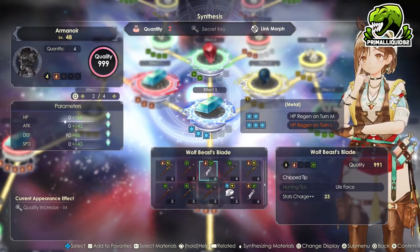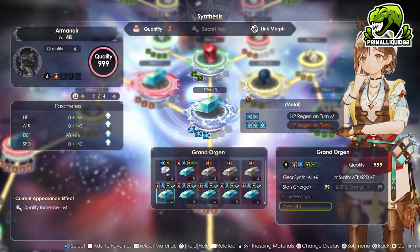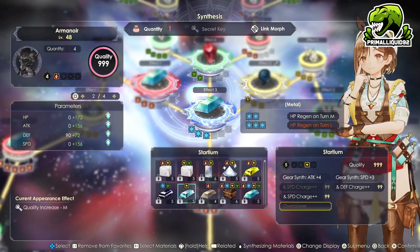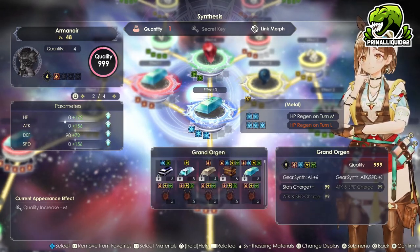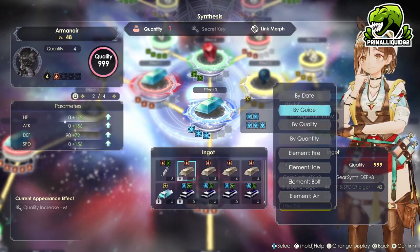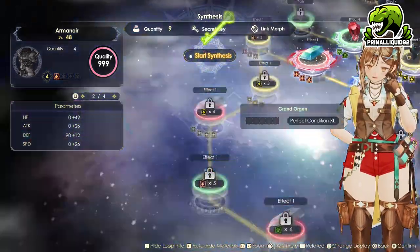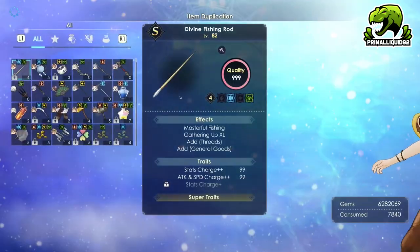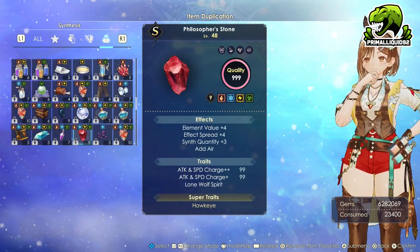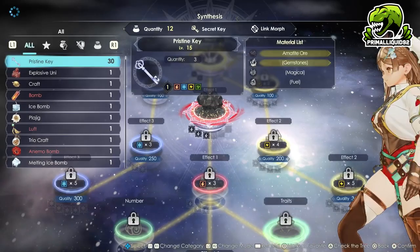So what we're going to do right now is go ahead and dump in the grand organs. Unfortunately, I don't actually have enough right now — I needed one more. I could have sworn I just duped like 50 of them. We're going to have to come back out and go ahead and dupe some of them. We're going to go ahead and just dupe 20 of them so we definitely have more than enough. No idea where my others went, but it's one of those things.